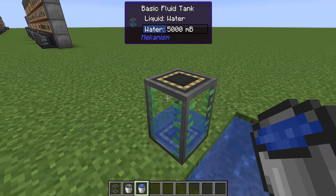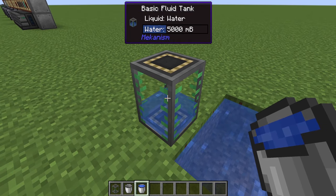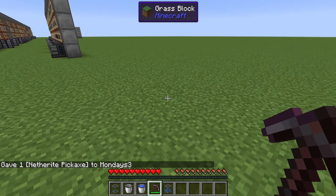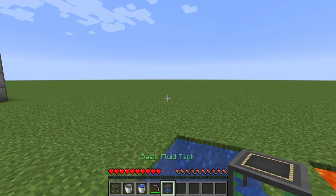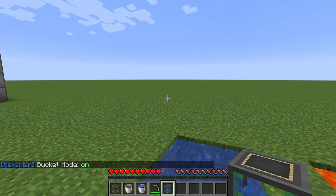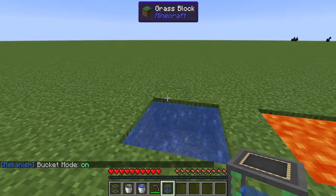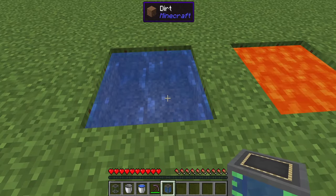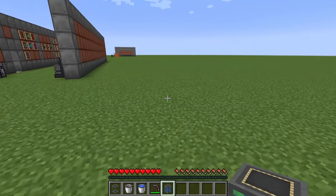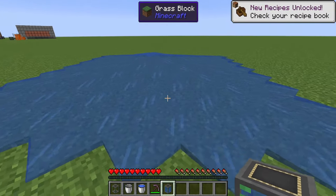The good thing about the basic fluid tank is that if you break it, it will retain its contents. In survival mode if you pick it up it goes into your inventory and the tooltip shows you it's got five buckets out of 14. If you press N you can see it's now on bucket mode — this is why I say you should get this before a bucket as it only costs one more iron and a little bit of redstone. In bucket mode you can pick up fluids straight from the world, and if you hold shift and right-click you can place the buckets back into the world.